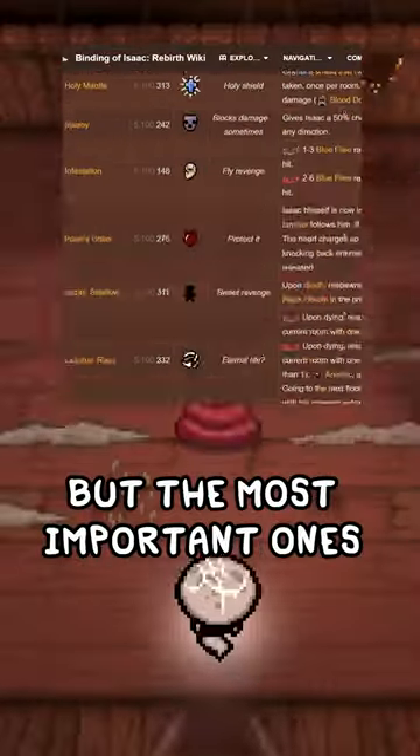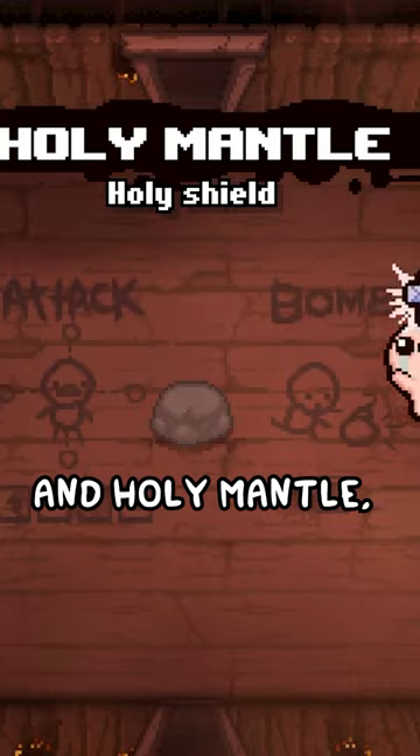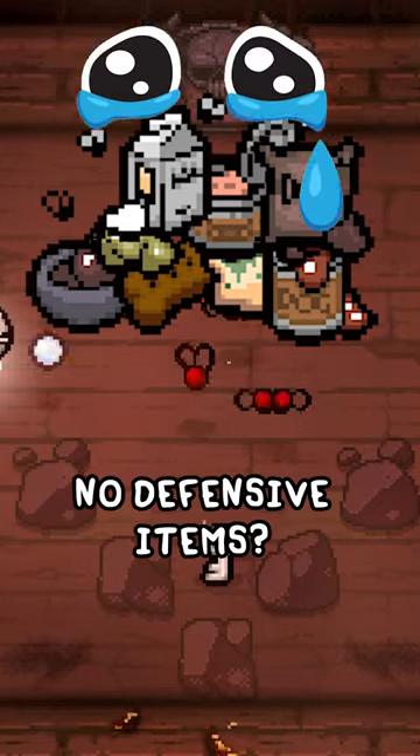There's a list of over a hundred items, but the most important ones that don't spawn are Dead Cat, which gives you nine lives, and Holy Mantle, which gives you a shield that protects you. Thankfully, you don't get health ups or anything that doesn't really matter, but come on — no defensive items?